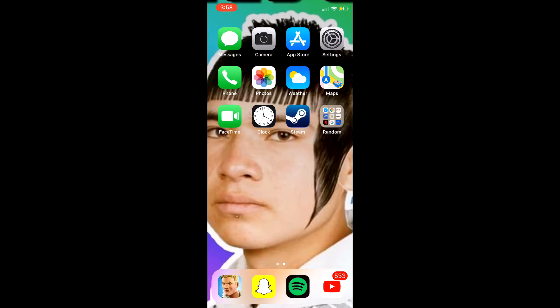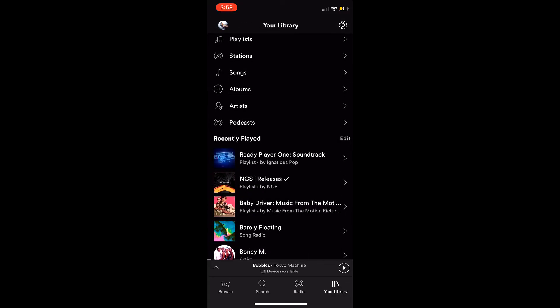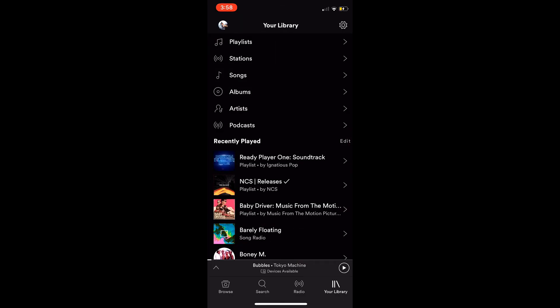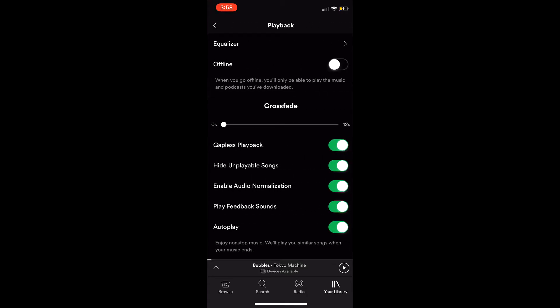Hello everyone! Now I'm going to show you how to change bass settings and give yourself more bass on mobile. I'm doing this on my iPhone X but this works on any version of iPhone as long as you're running Spotify. It's very simple, very easy, very fast. Hop into Spotify, tap on the gear icon and go to Playback. Once you're there, click on Equalizer at the very top.